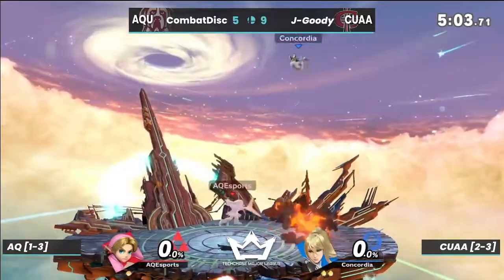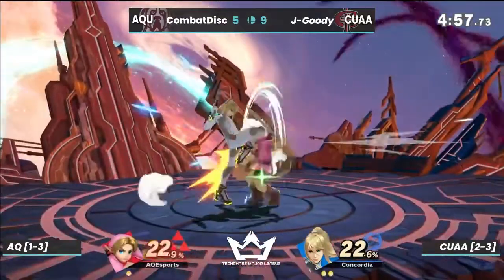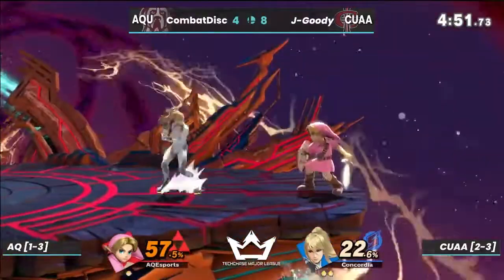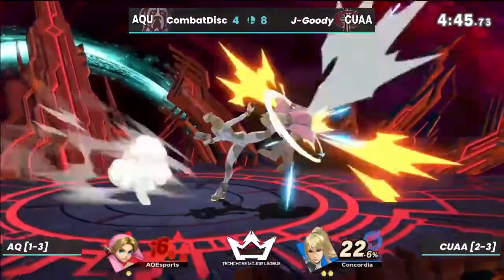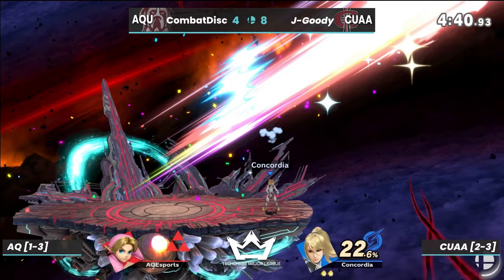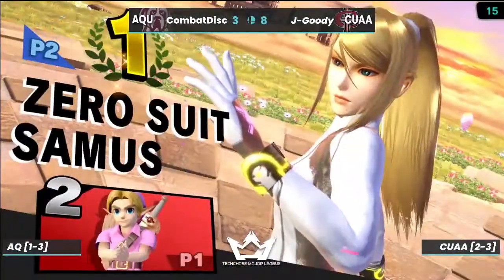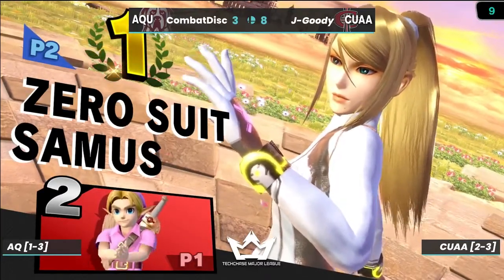Jay Goody takes that stock. They are down a stock but started up very strong. Caught in the grab — nice forward throw mix-ups. Forward throw, hit by the paralyzer and up-beat — that's it! Right off the corner too. Young Link is obviously light, but that up special from Zero Suit Samus is so strong — such a good punish option if you don't fall out of it, and we haven't seen a single person fall out of it yet.